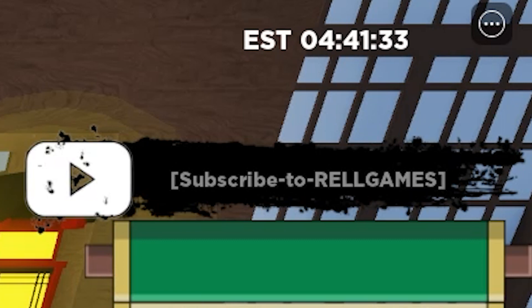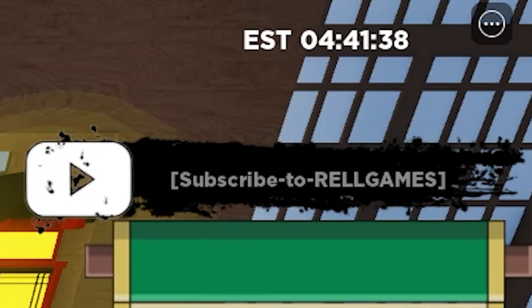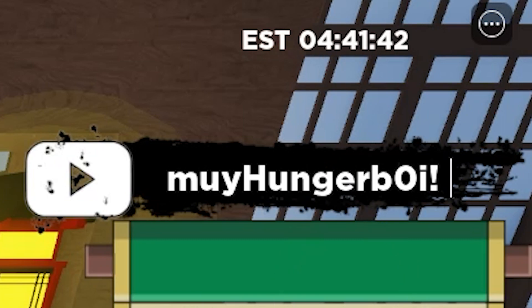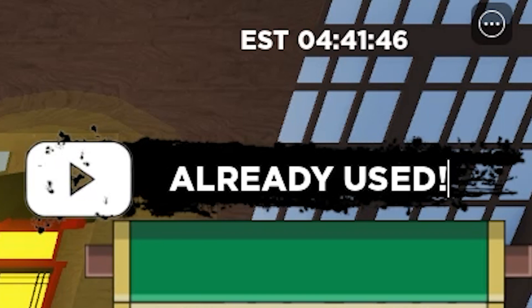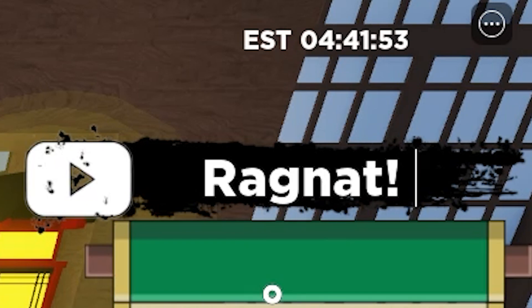The next code is called My Hungry Boy. It actually gives you 50 spins and Rell coins. As you can see it's redeeming now and it works.